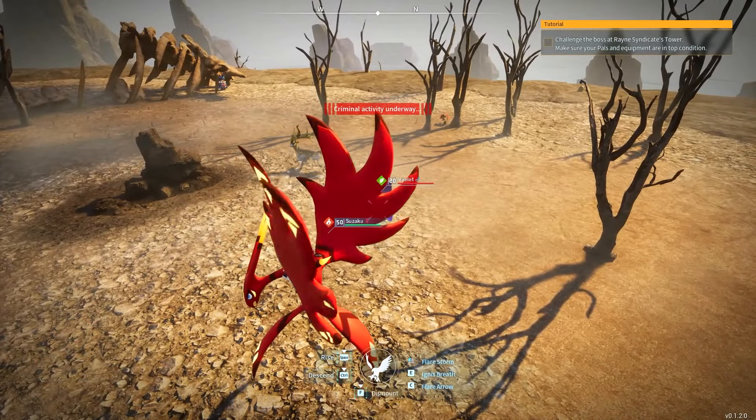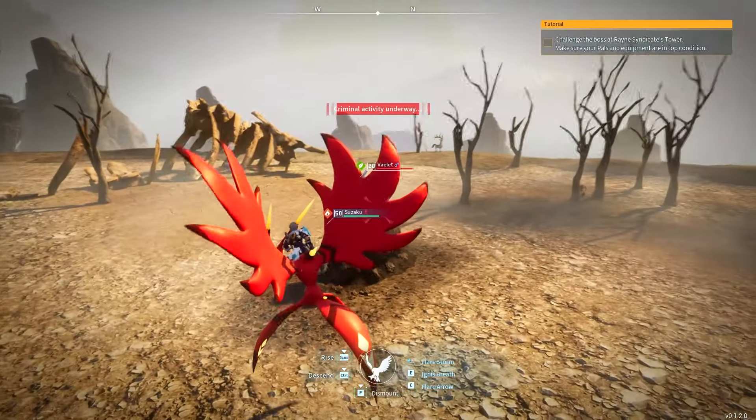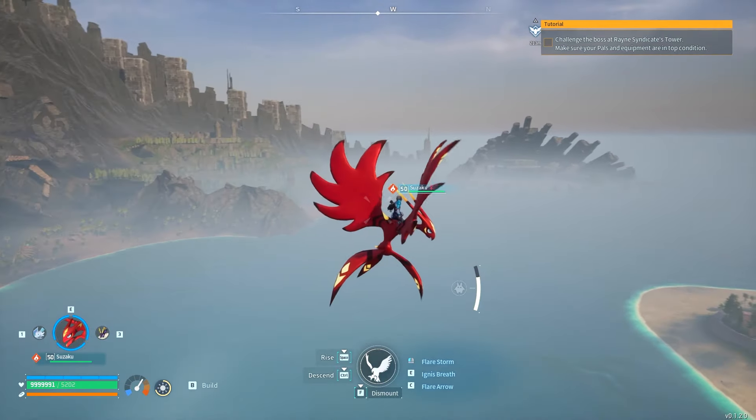You can also find other rare pals like Veylet. Veylet is a higher-level spawn from a fight later in the game — as you can see on the map it's a level 38 dungeon for Veylet — but you can get one here at level 20 on this island.